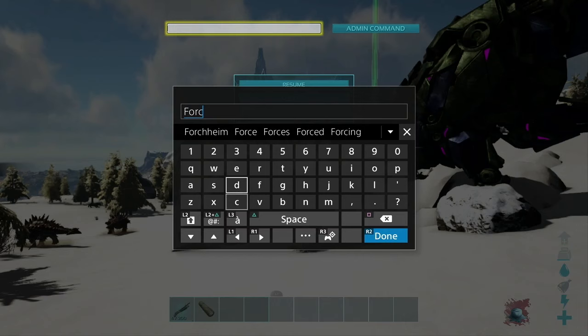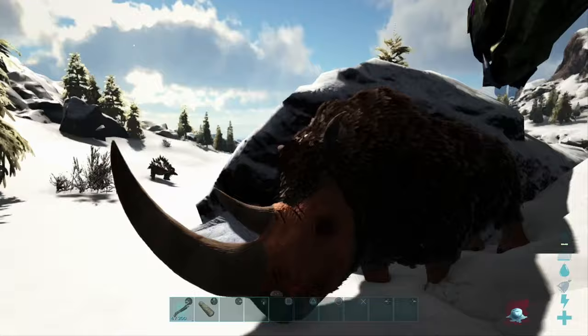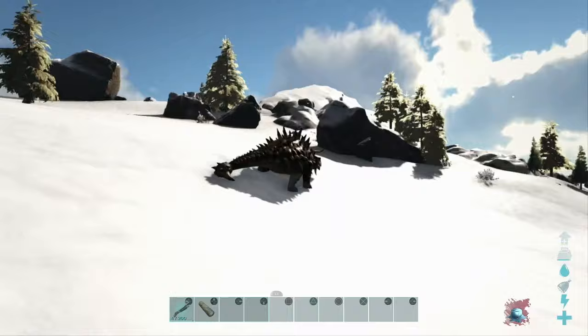To automatically tame groups of dinos, enter the command ForceTameAOE followed by a number larger than 5,000, which represents the radius that will be tamed around you. All of the wild dinos in front of me are now tamed and rideable — Rexes, Ankys, Wooly Rhinos, whatever you want.